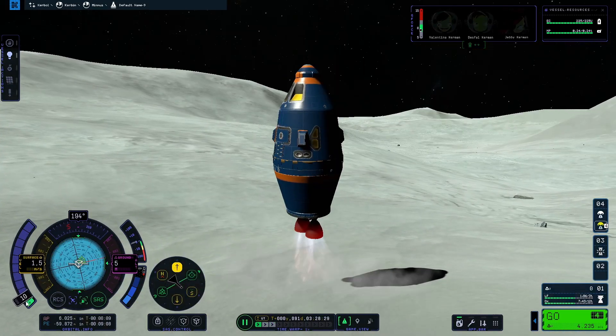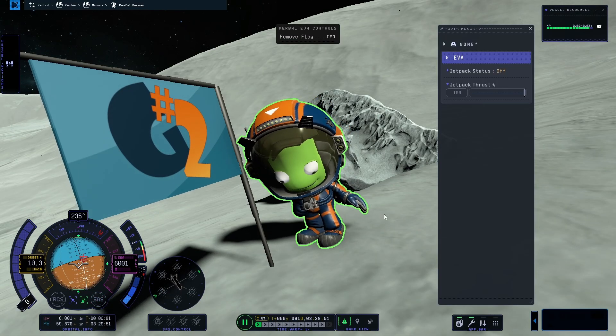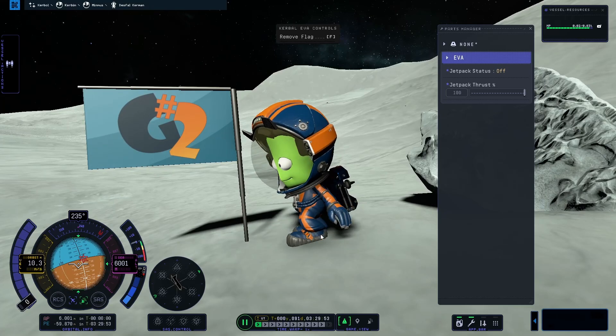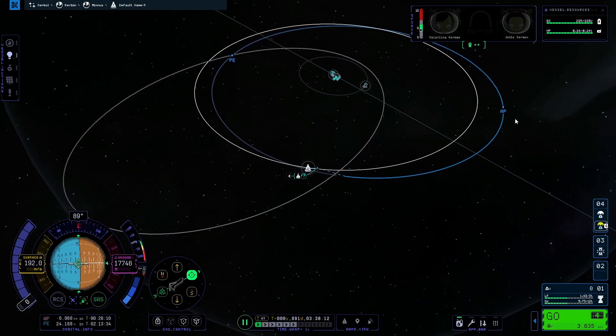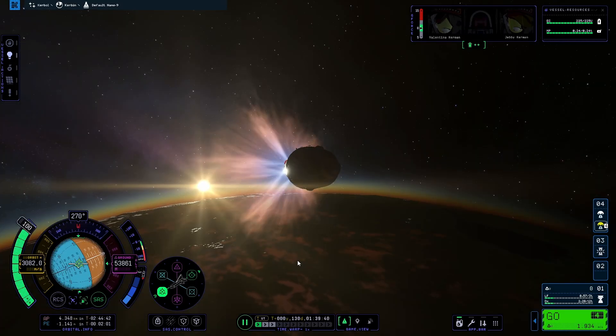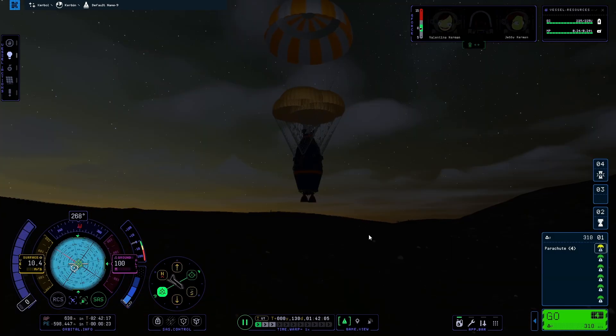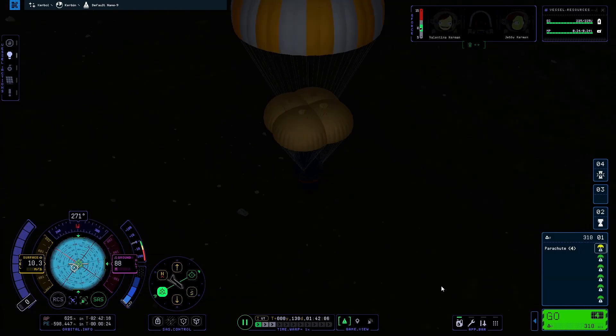And then landed on Minmus. With the flag down it was time to leave a Kerbal on Minmus and get the rest of the Kerbals home. A quick escape burn from Minmus later and I had my crash course into Kerbin. I once again took a few more moments to enjoy the visuals and landed on Kerbin, thinking I had deserved some dinner.